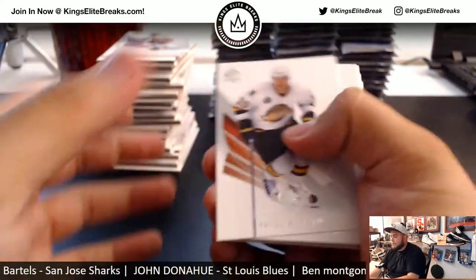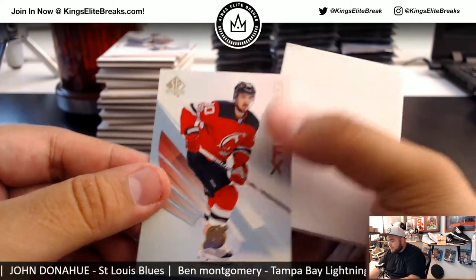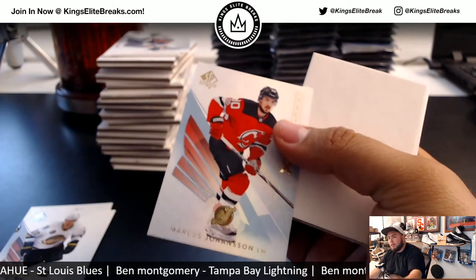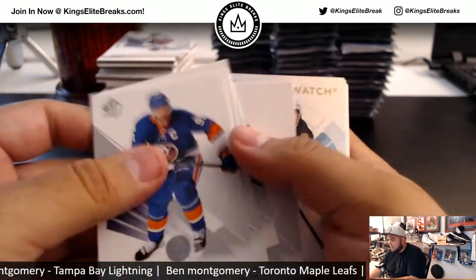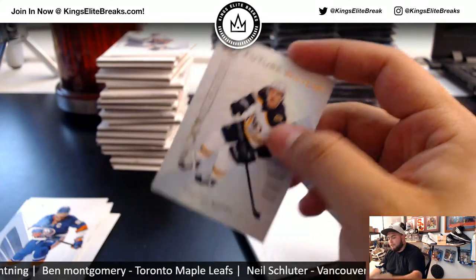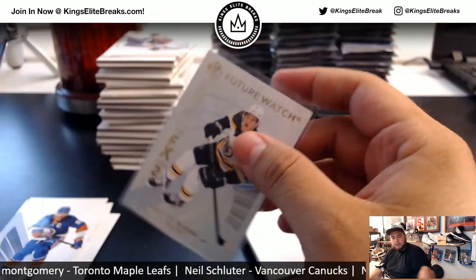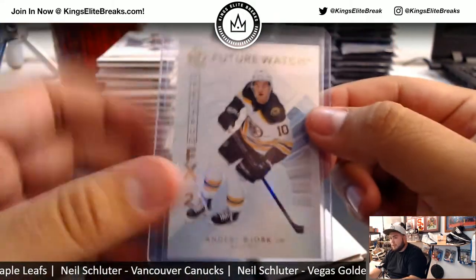Alright, next one. Marcus Johansson FX for the Devils. And Anders Bjork — that's a nice level 2 FX for the Bruins. There you go, Ben. Hopefully some more Bruins to come in the next four boxes, but it's a level 2.